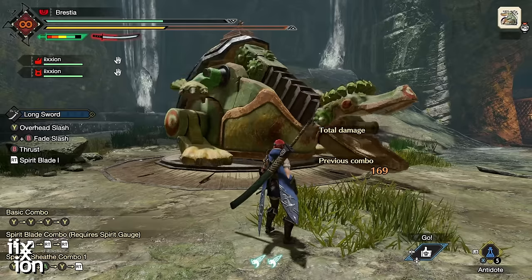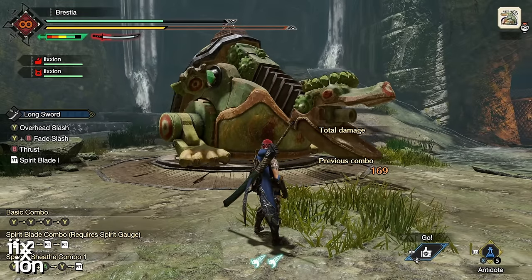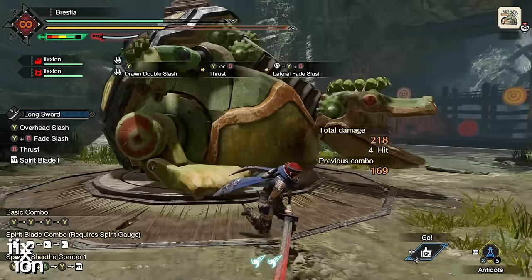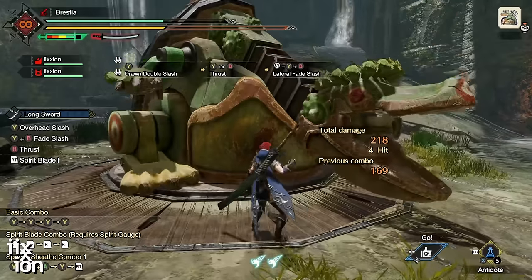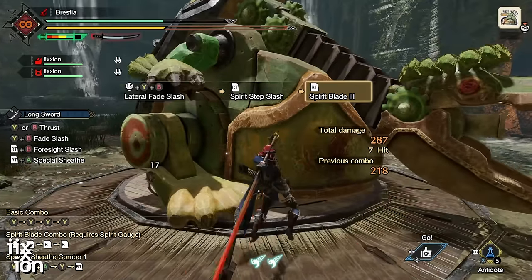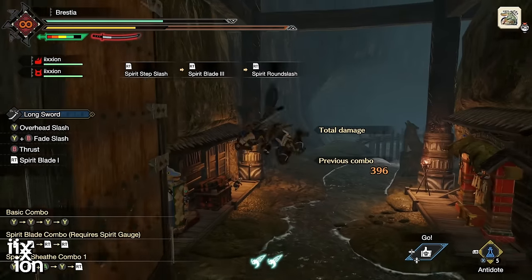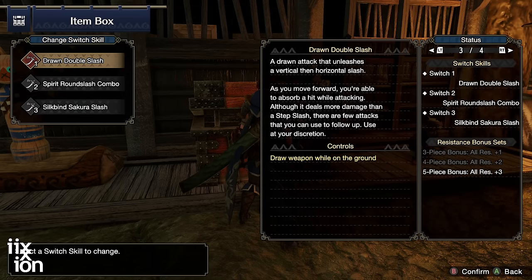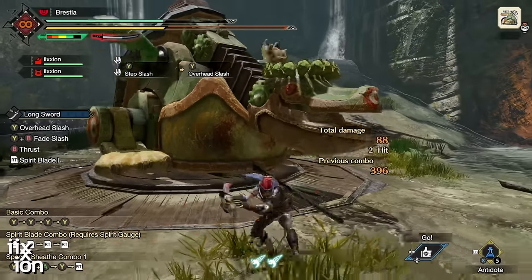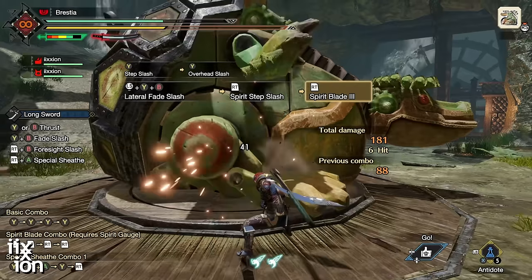After a Drawn Double Slash, there are two moves you cannot follow it with. First, if you try to do an Overhead Slash, you'll do a Thrust instead — you just can't follow directly with the overhead. Second, you can't do a Fade Slash right after it either. If your combo chains from Step Slash relied on step slash into overhead slash, or step slash into fade slash by muscle memory, switching to Drawn Double will trip you up.